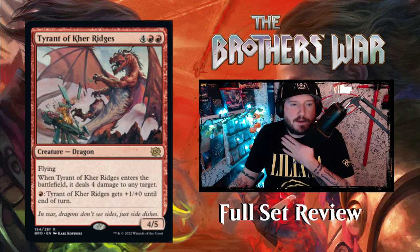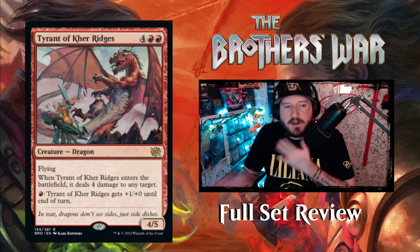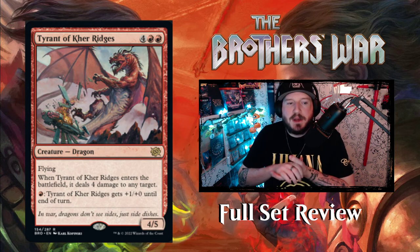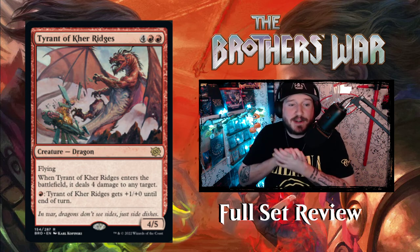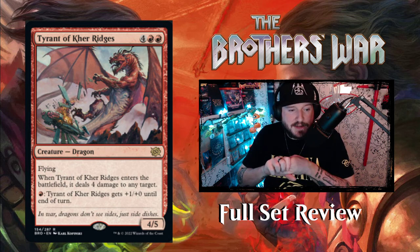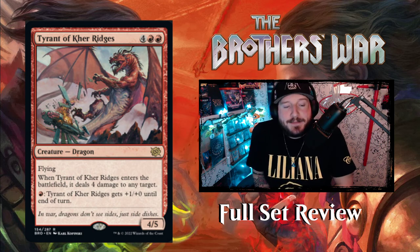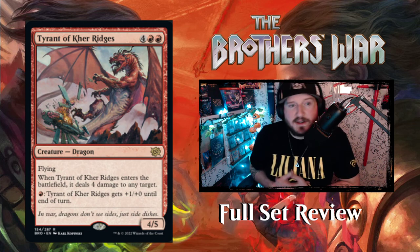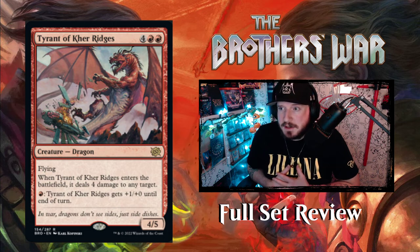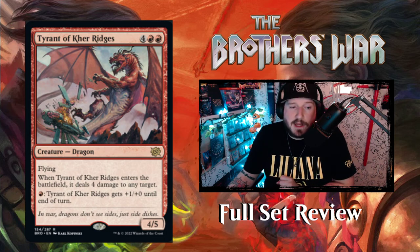Next up we have Tyrant of Kerr Ridges — big dragon alert! Four red-red for a 4/5 dragon creature with flying. When Tyrant of Kerr Ridges enters the battlefield, it deals four damage to any target. And it has pay one red: Tyrant of Kerr Ridges gets plus one, plus zero until end of turn — so it has fire breathing as well. Oh my. This is six mana: deal four damage, get a 4/5 flyer. That is awesome. And it's only a rare, not even a mythic. So you're going to have decks in limited with maybe one or more of these. Red is chock full.